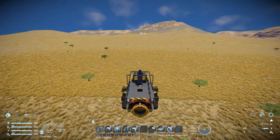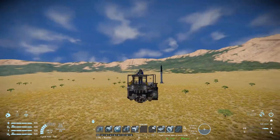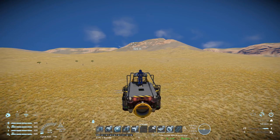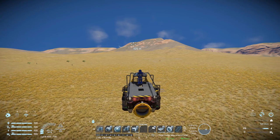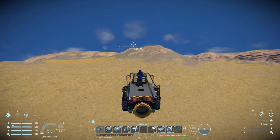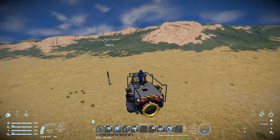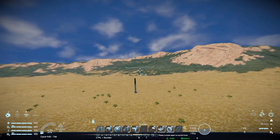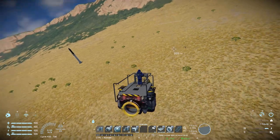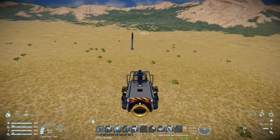Doing a quick thruster test: moving forward we get nice speeds with only two atmospheric thrusters each side; backward is the exact same with the same setup at the front; moving left and right gives a nice speed both ways. Moving up we have fantastic speed, but coming to a stop is much slower because there are no thrusters pointing upward, so it slows naturally — be careful if you're heavy-handed going up, as it takes quite some time to stop. Gyroscope controls with the mouse are nicely balanced — not too floaty and not too heavy.